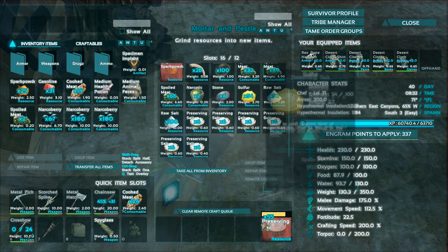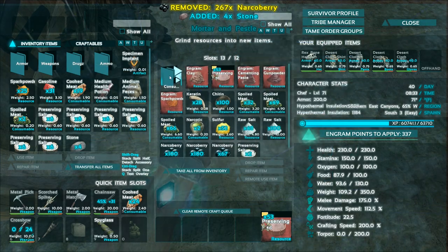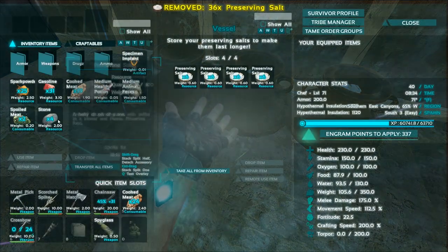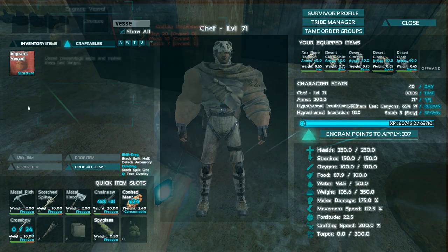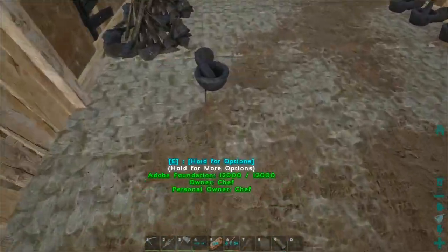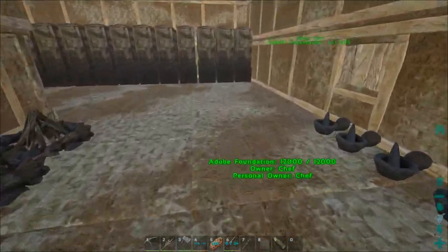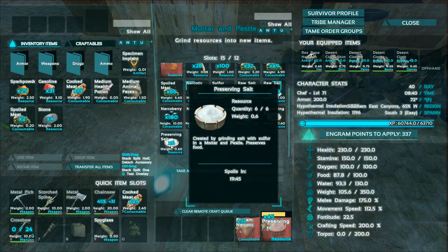We have narco berries — combine that with the... oh my god, look at all the preserving salt! Let's make 53 more narcotics. Let's continue crafting and put the extra salt in the vessels. Actually, how do you make a vessel? Clay, thatch, and wood — not bad. We still have four more open slots in these vessels. I think we might need to make more, or keep them outside. You have to demolish them instead of picking them back up, so I don't really want to make more right now. They do last 20 minutes each.